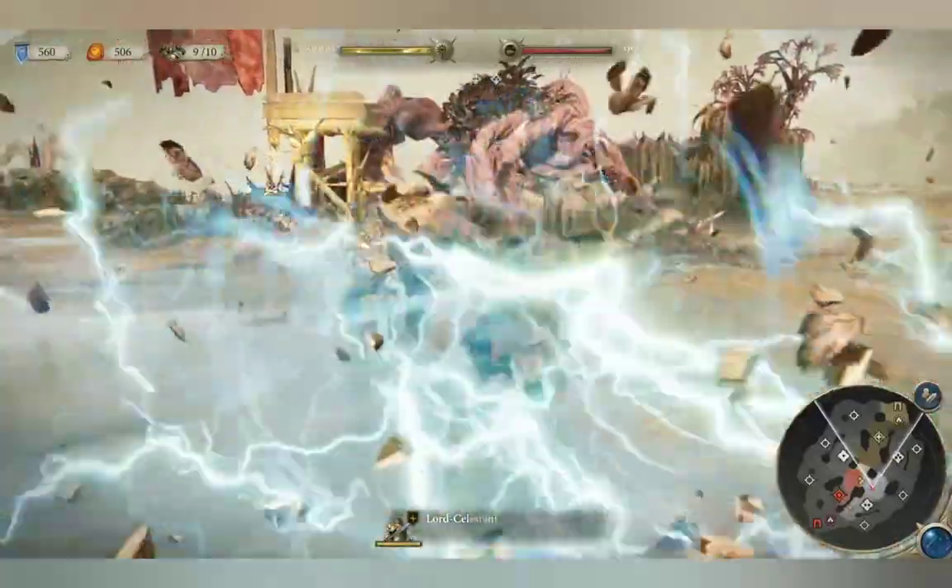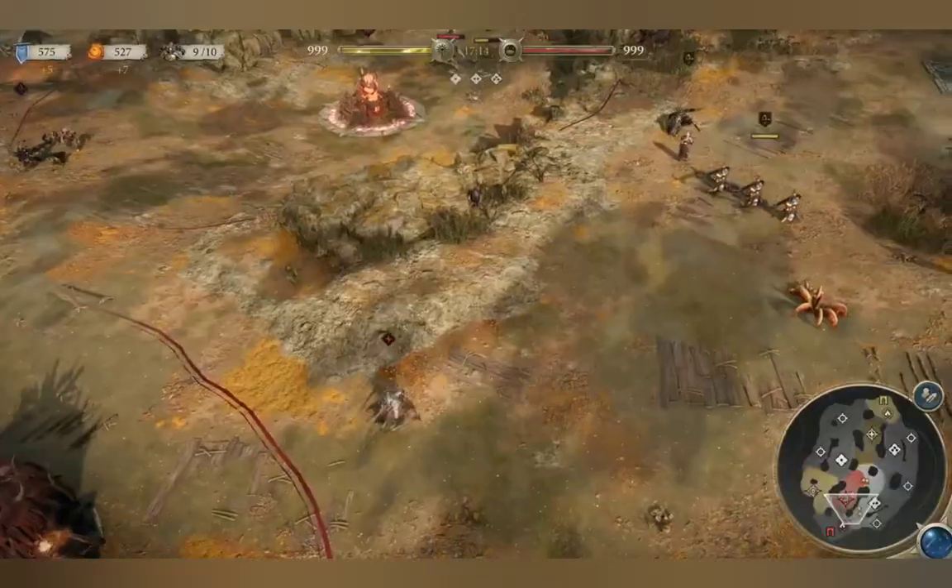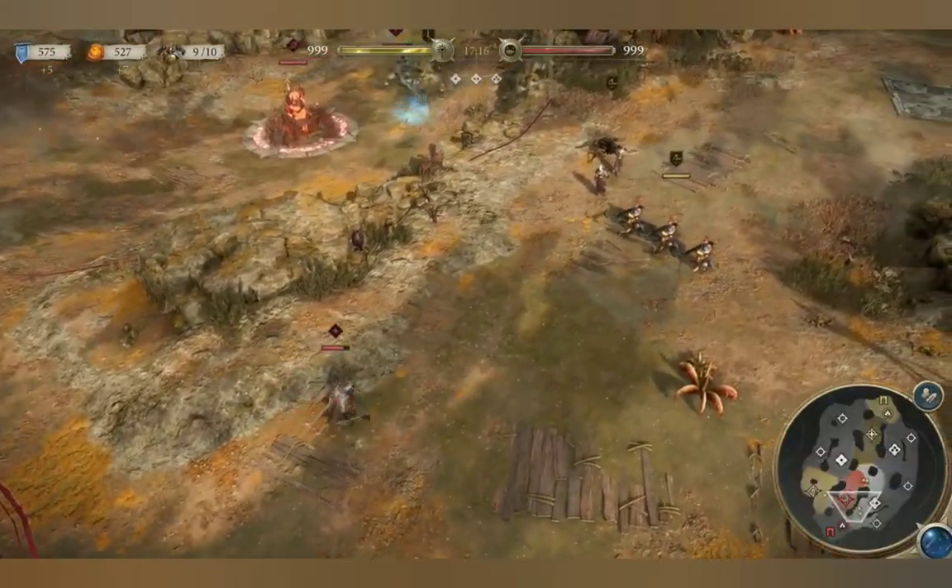There are additional nuances to uncover. For example, war machines deal extra damage to monsters, and some ranged squads are more effective against heroes.